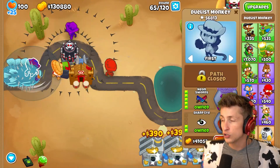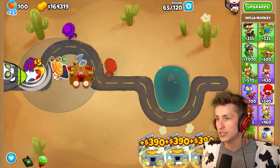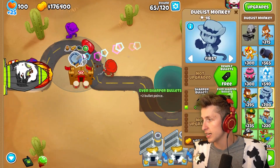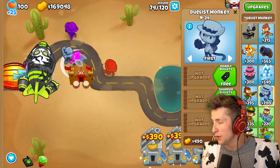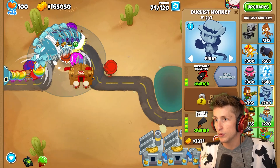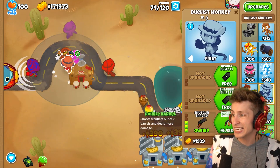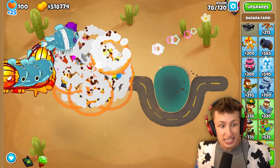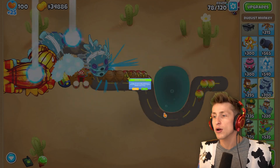Look at these guys go — the duelist is actually kind of putting in work. I want to use just these towers though — I don't want to have to use any other towers. Let's get some more duelists. I think I really want to make sure that I get more plasma swords. Plasma swords are the way to go. The best upgrade? BFBs. Double barrel is also kind of crazy — should be getting a big AoE and pops, at least I'd hope so. Now I can sell everything and now we have enough. Let's get the paragon of this guy — I'm so ready. Let's get this one upgraded and get the paragon duelist.